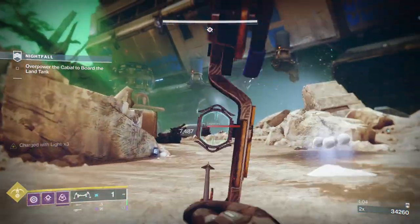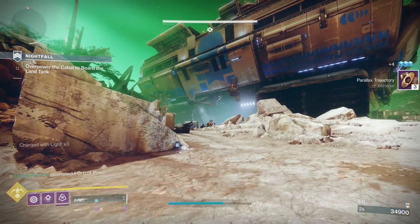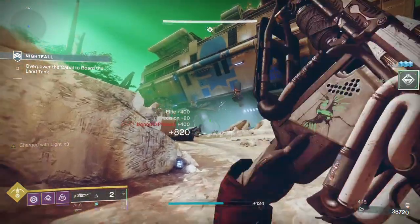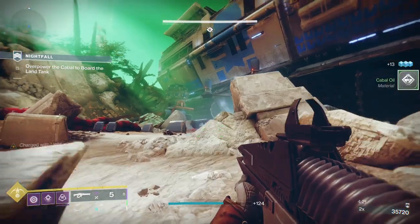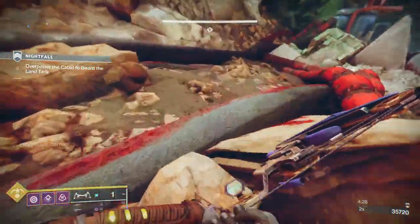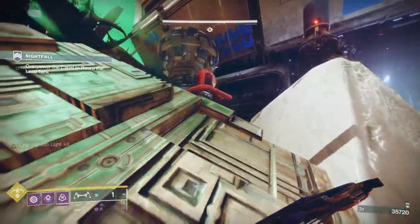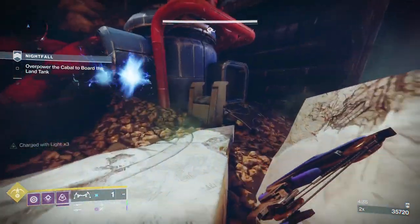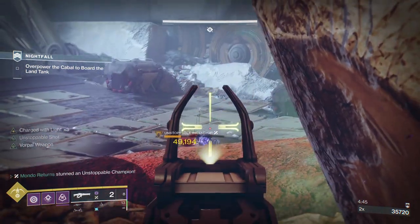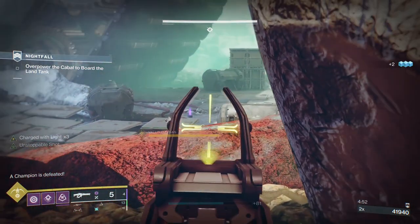There are a couple of red bars and a Phalanx somewhere around here normally — there's the Phalanx. The Arbalist was going through the shield; it was me that was missing. Normally I'd go over to the left, but as you can see this is where I usually deal all the damage in this section because I've got built-in cover with this big stone rock formation next to us. There's the unstoppable — I'll stop him and hit him: four shots, one to stop, three to kill.